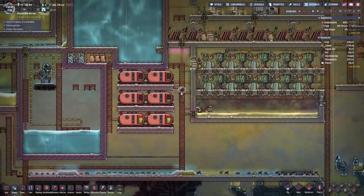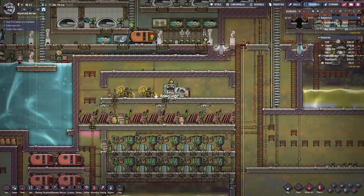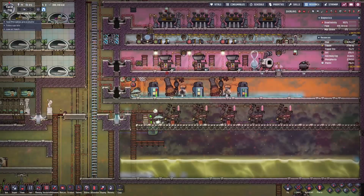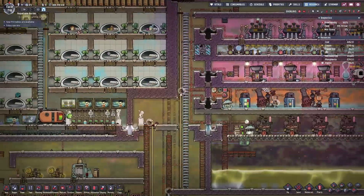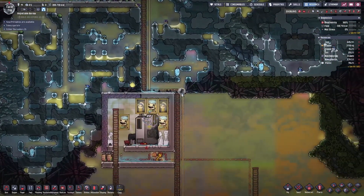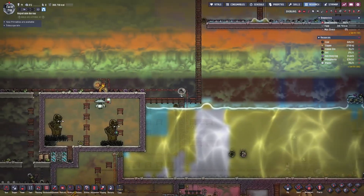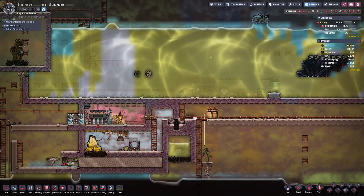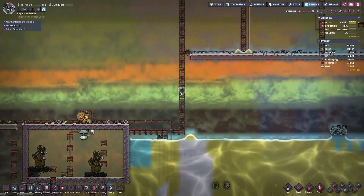Atmosuits aren't 100% perfect. Your duplicants will have minus six athletics while wearing them, which is reduced to zero if they have the exosuit training skill. Atmosuits also lose durability at 10% per cycle when being worn and will have to be repaired. Additionally, duplicants can make a mess inside their Atmosuits if they cannot reach the bathroom in time, spilling polluted water all over the Atmosuit dock. For this reason, new duplicants should not be tasked with going too far outside your base in Atmosuits, as the minus six athletics will slow them down to the point where they may not make it back in time.